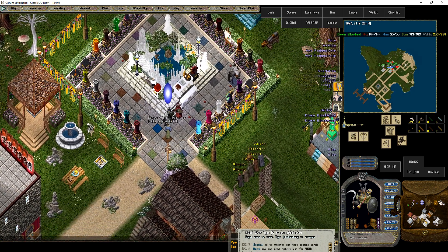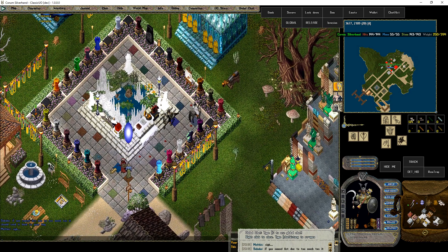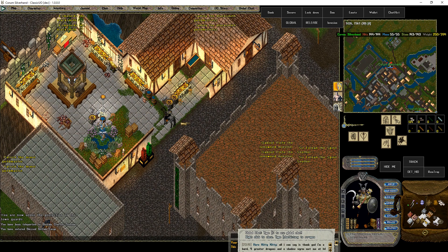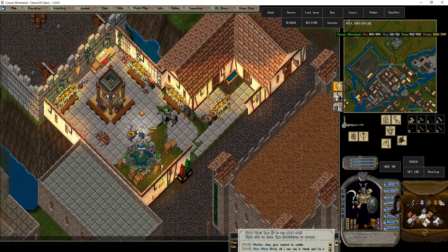Hey, there's Oribron. Heya, bud. Over to the Trammel side, of course. I don't know what the deal is with Felucca — it must be a mental thing. They're just not going to do anything good for Felucca the way they do Trammel. I don't care what server you go on. This is a Trammel Britain crafting station — it has lots of goodies.